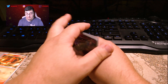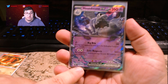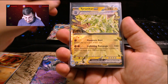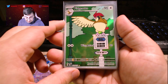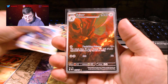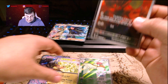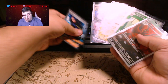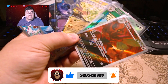Sheesh! Alright, let's take a look at the best cards in this opening. We have a Houndstone EX, 102 out of 197, double rare. Ortega Full Art, 219 out of 197. Tyranitar EX, double rare. Pidgeotto 208 out of 197 — so that has to be a secret. Geeta 218 out of 197. And then Scizor 205 out of 197. These are the best pulls from today's opening. I hope you all enjoyed today's video — let me know in the comments if you want to see more Pokémon, less Pokémon, or just more Yu-Gi-Oh.